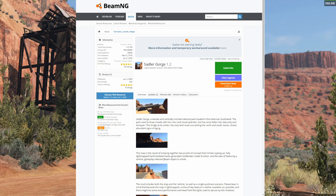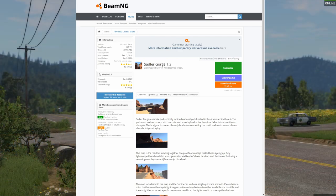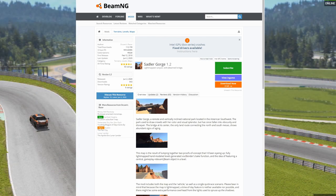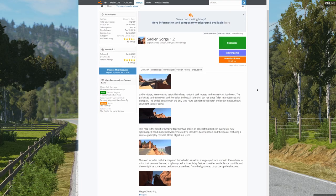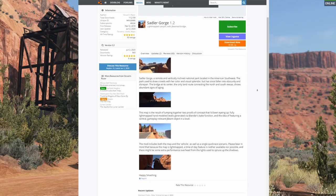So to download the bridge, you'll want to head over to the BeamNG mods repository. I've also included a link in the description which will take you directly to the page where you can download it from. What's interesting about this is it's not a standalone mod — it's actually part of a map called Sadler Gorge that was created by the community member Ocam's Razor. As you can see from the screenshots, it's based on a national park located in the American Southwest.